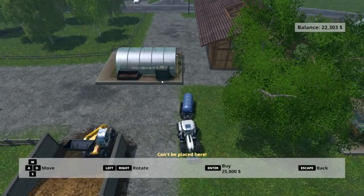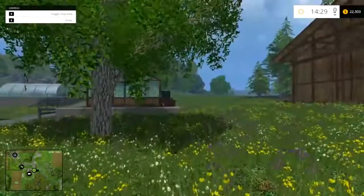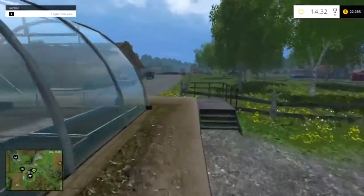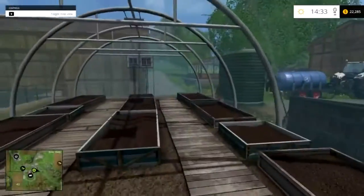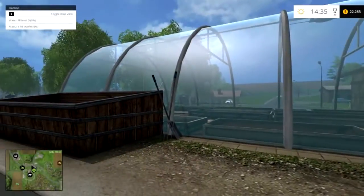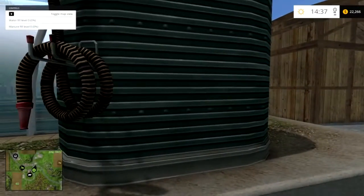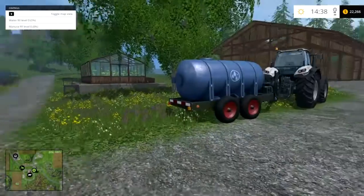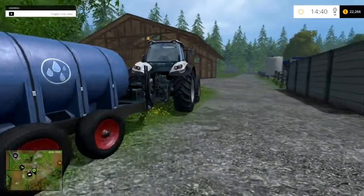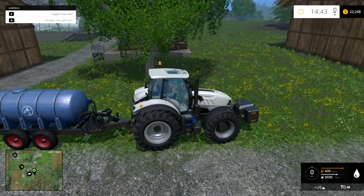You just click $25,000 down and there we go, got a greenhouse. If we look at it, it's empty right now because we don't have any water or manure. If you want to go all the way around you can go inside — nothing there — so we're not profiting yet. By your water tank it says water fill level zero, manure fill level zero. All you have to do is get a water tank and fill it up with water, which I will show in just a minute.